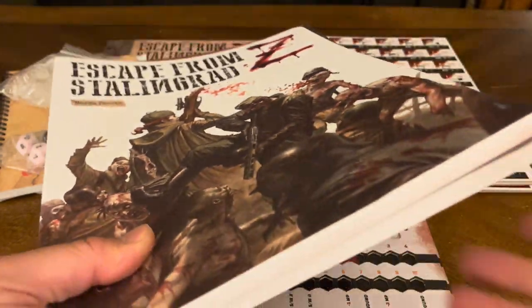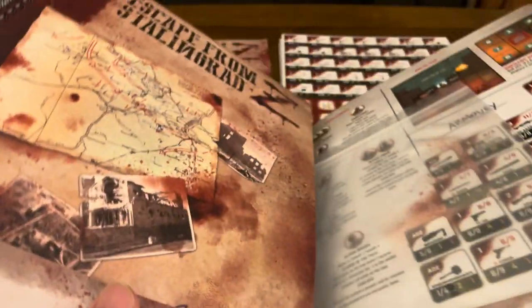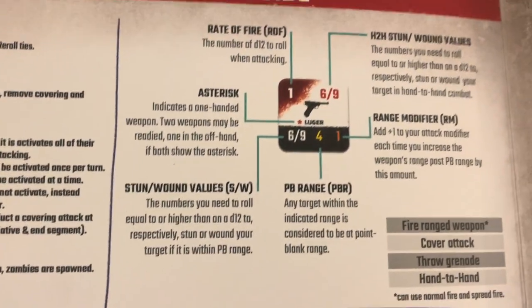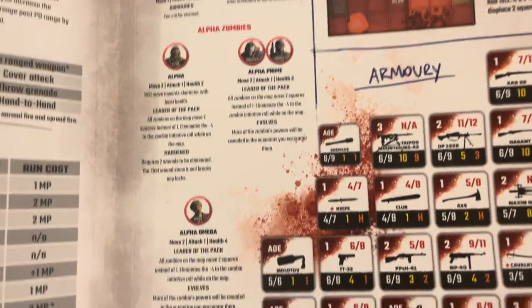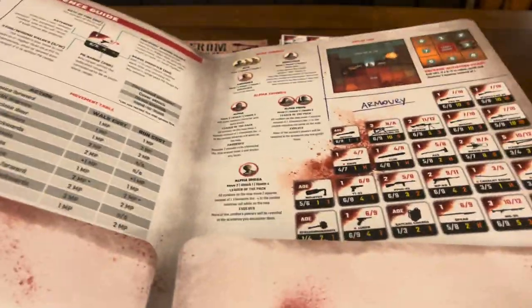You also get this pretty fantastic book as well — it gives you the same picture as on the back of the box. When you open it up you have some extra baggies to put all your tokens in. You also get your reference guide, which you can stand up while playing the game. It covers everything in your turn: the start phase, action phase, final phase, end segment, rate of fire, modifiers, attack modifiers, movement table, basic zombies, alpha zombies, alpha omega, the arc of fire, grenade deviation chart, and your armory with all the different weapons.